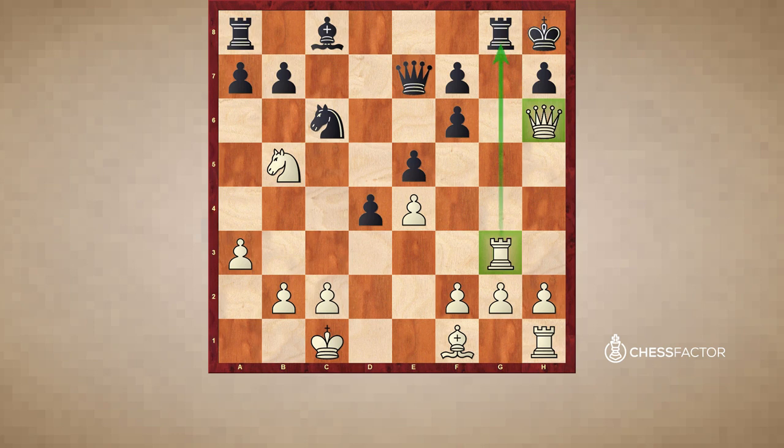And if white takes on g8, black will simply take with the king and should be fine. Now, white would like to take this pawn on f6, but obviously it is guarded by the queen. This means that the queen has the role of defending the f6 pawn, which means the queen is tied to the pawn and cannot move away. Using this feature, white wins with a very nice move: knight to c7, attacking the rook on a8 and threatening to bring the knight to d5, where it will take on f6 and support white's queen to checkmate black's king.